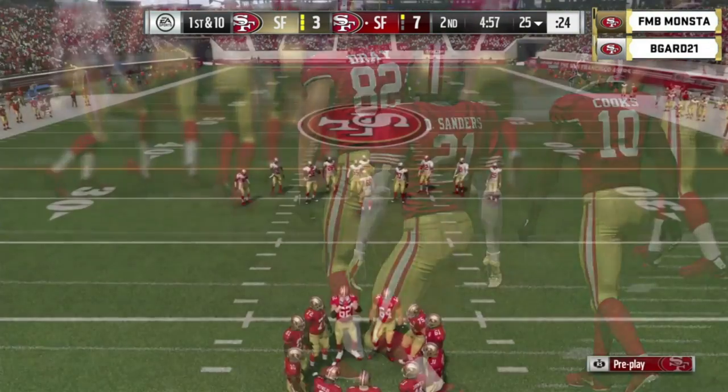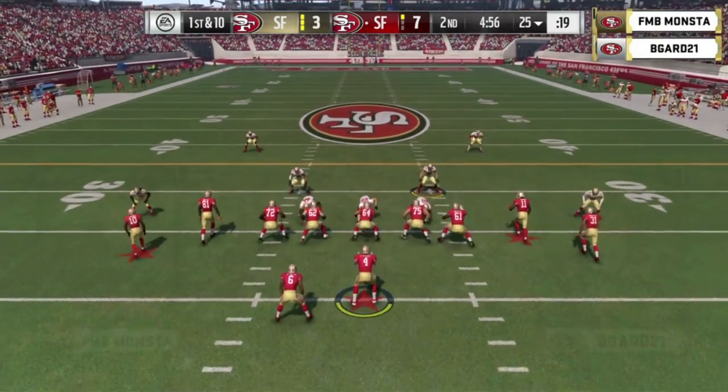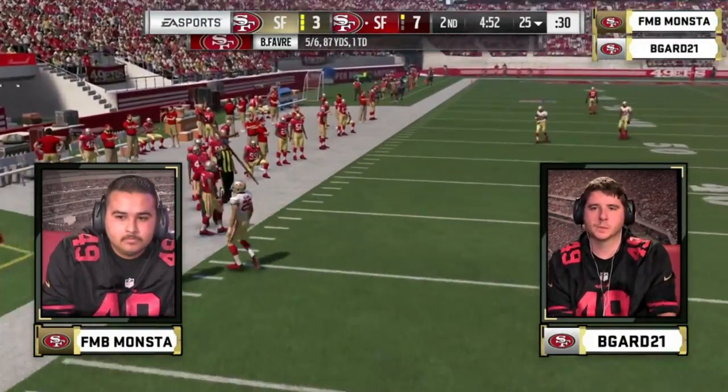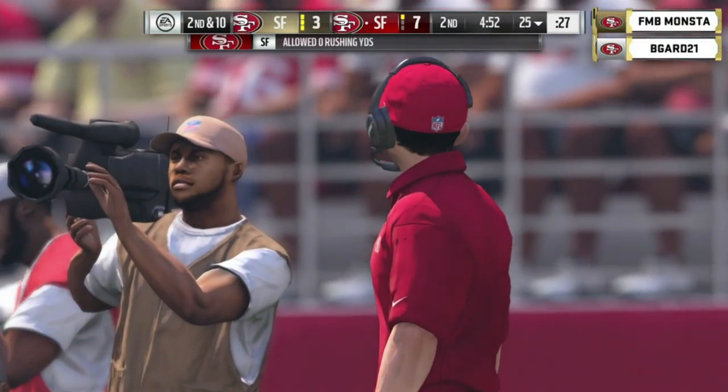You've got Brett Favre, Jerry Rice, Deion Sanders, Paul Krause — keep naming them off. Second and 10, and a good defensive play by Michael Kendricks. That'll bring up third and 10 — a three and out could be what the doctor ordered.